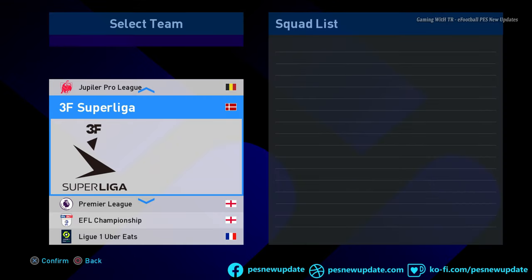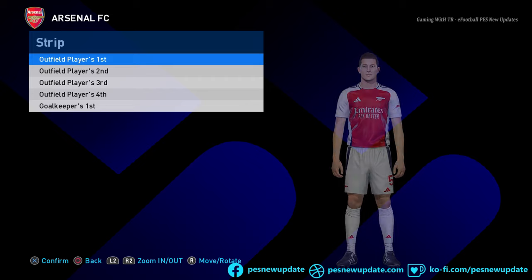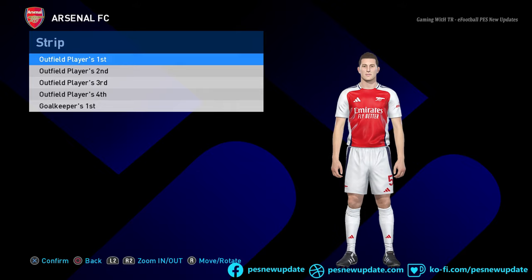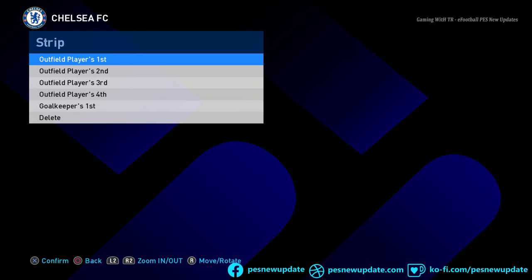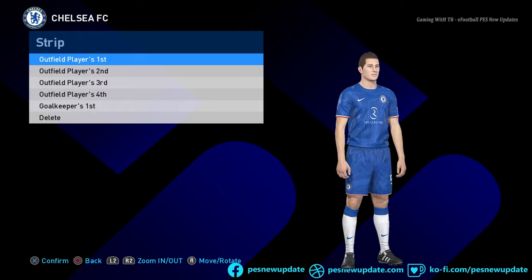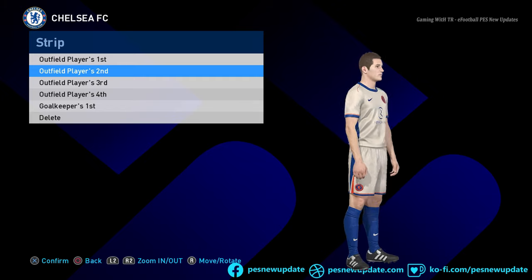Let's start with Arsenal. You guys can see the manager is updated, and this is the new kit for the 2025 season — this is the Arsenal official version, and this is the other version. Now let's go to Chelsea. Chelsea most likely has that thing — here is the official Chelsea version, and there will be two jerseys for sure.